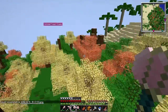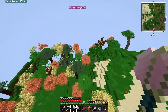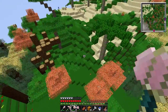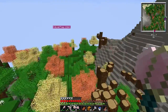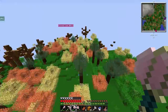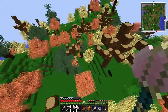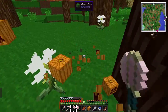Look at this — we have palm trees, we have colored trees, we have the mountains. This place is filled with pumpkins, we can actually make a pumpkin farm and make a lot of pumpkin pies.